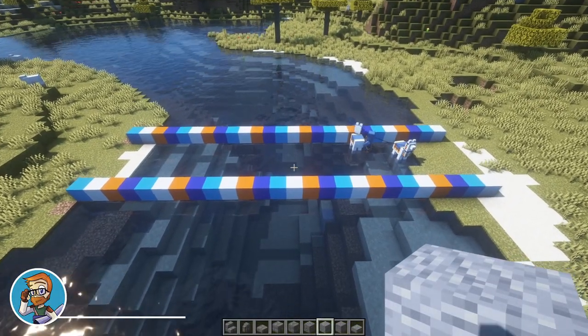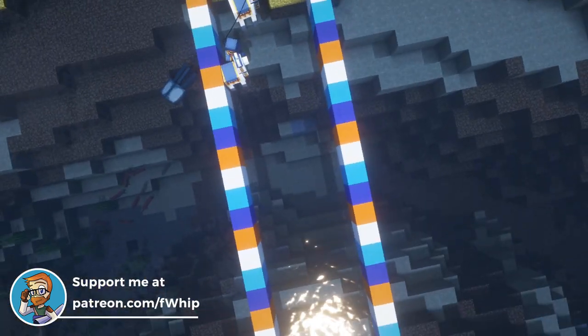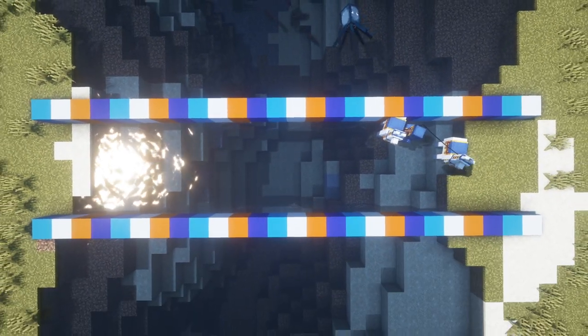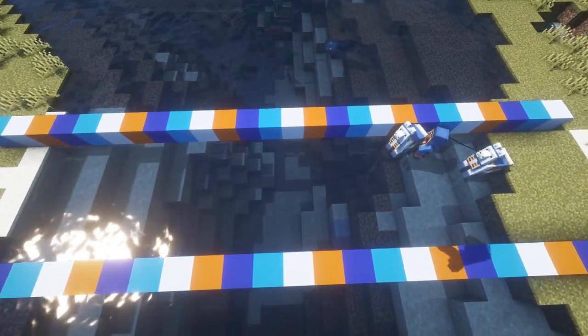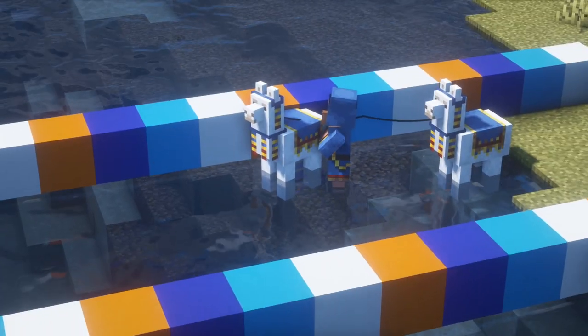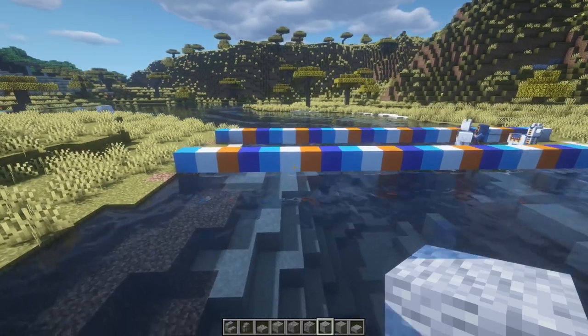This bridge is going to be seven wide in total, with five blocks in between. That's about how long you need to go for it. Our wandering trader is already ready to be crossing the bridge with his llamas and his useless wares.